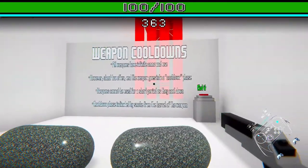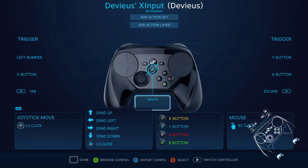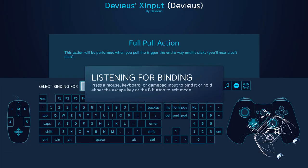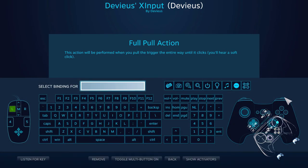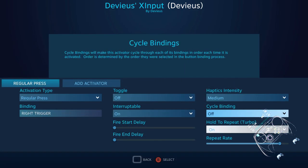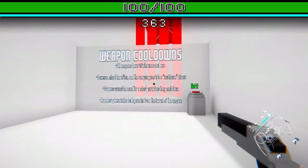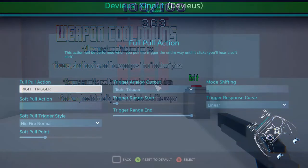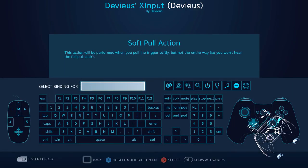Weapon cooldowns - I have another idea. Full pull action - listen for this button. That's the mouse button. Awkward. Try it again but set the turbo on, but low. It doesn't do it - I guess it's because the analog input didn't work with it.